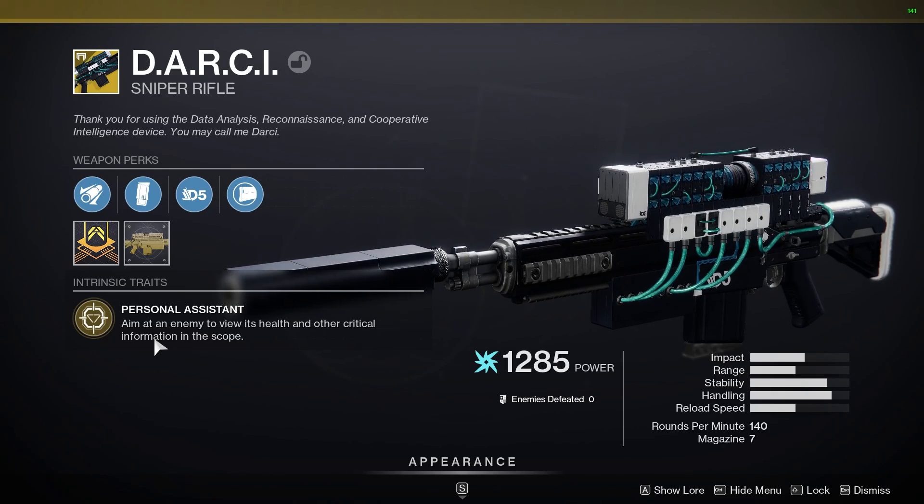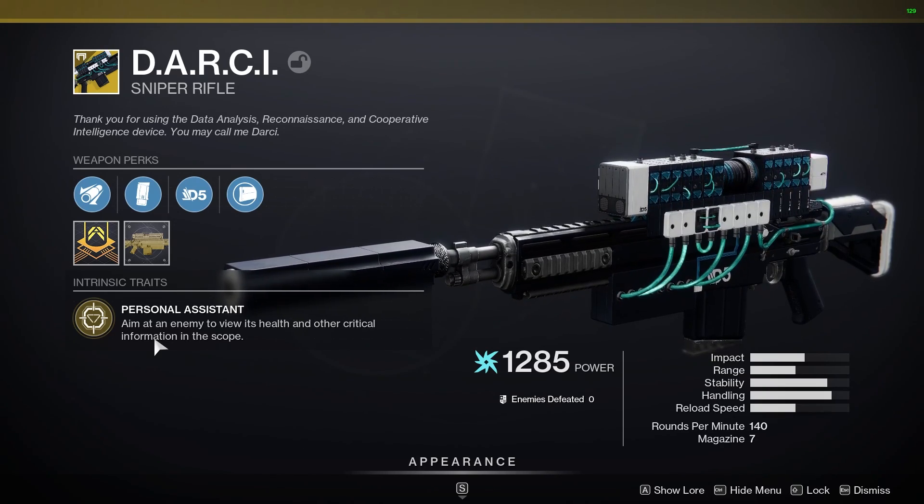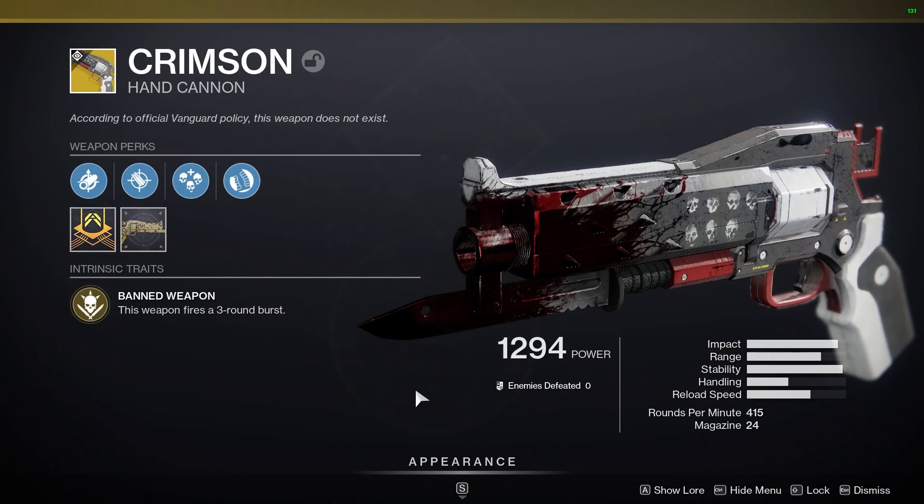So basically when you're aiming at somebody and you have them in your sights, you're going to see all this other critical information above them to let you know exactly what their health is and other things like that. The next gun I got the catalyst for is the Crimson.